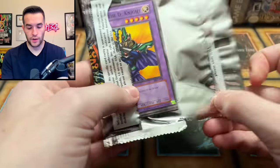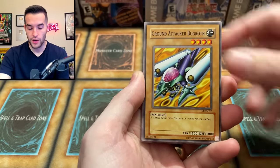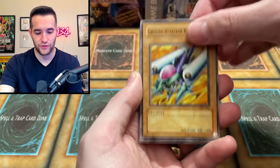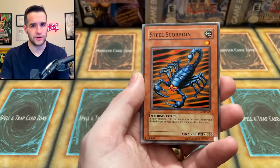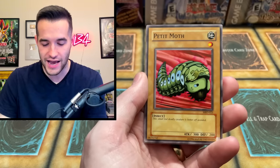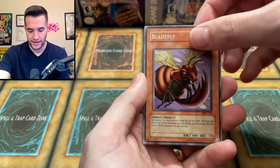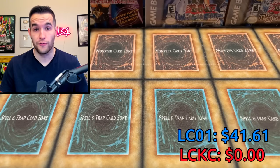Final pack of Legendary Collection 1 — Metal Raiders. We have Ring of Magnetism, Ground Attacker Bugroth, Jiragumo, Pecanio Moth, Steel Scorpion, and Tainted Wisdom. The highlight is the Pecanio Moth — the classic 'small but deadly creature, best off avoided' flavor text. Unfortunately Delinquent Duo was our only foil since we messed up the pack trick.